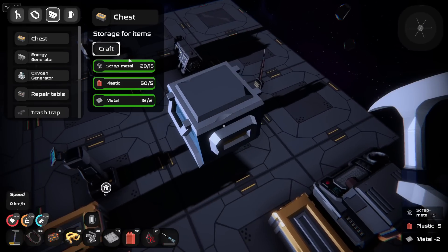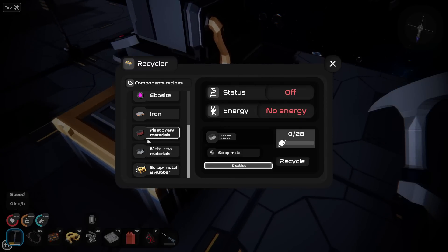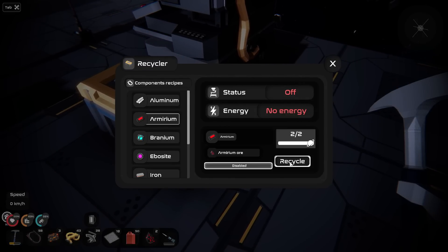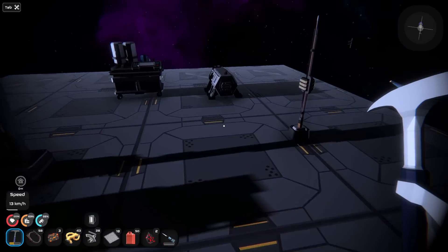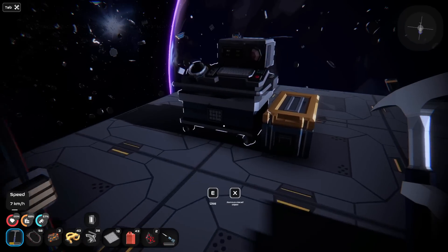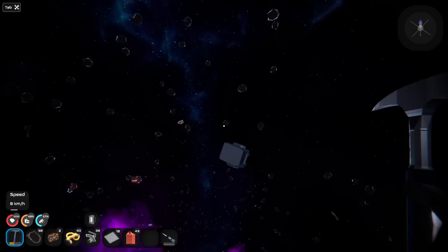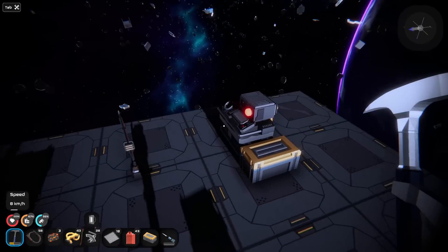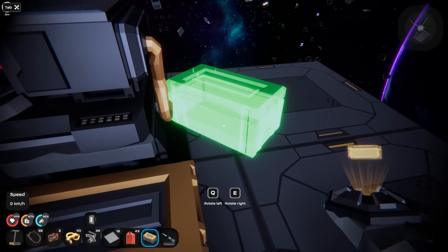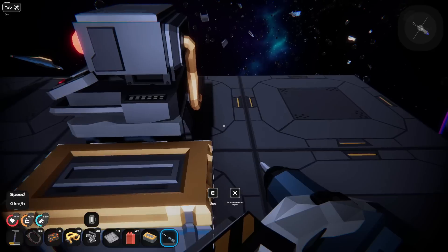Give me one more chest — there we go. Go ahead and start doing this. Recycle — here we go. That storage — I can actually separate things a little bit more now. Rotate you like so. I wish I wasn't always moving.